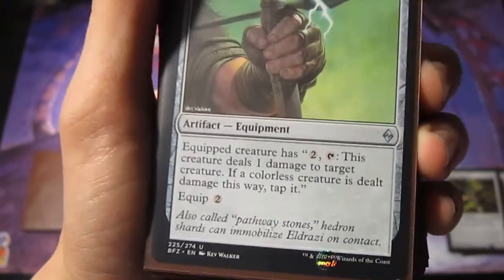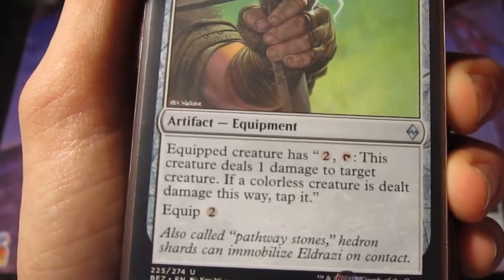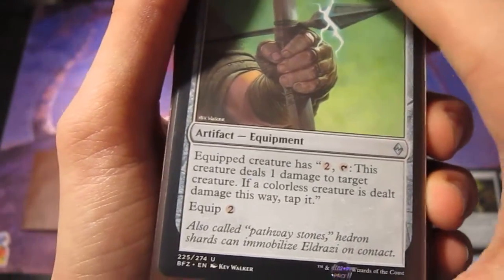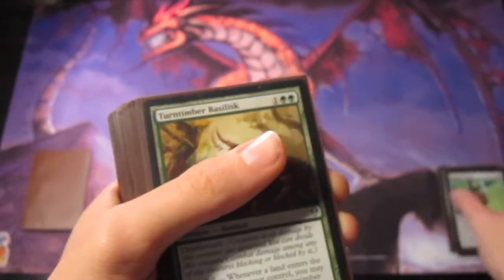Pathway Arrows is another card exactly like Viridian Longbow, except it has a drawback of paying two mana to tap it. It's really just an alternative — three extra longbows with a little disadvantage.